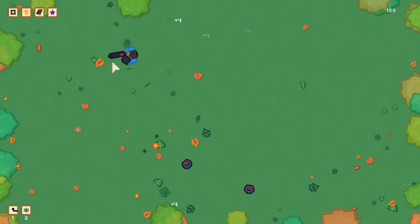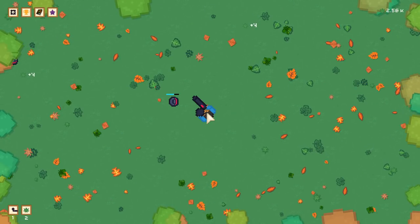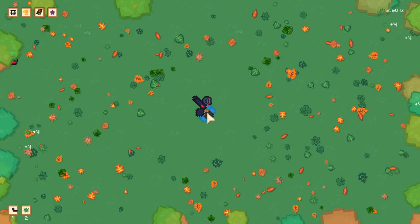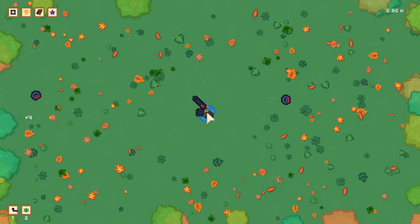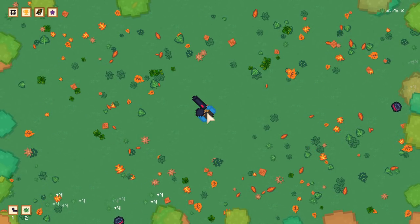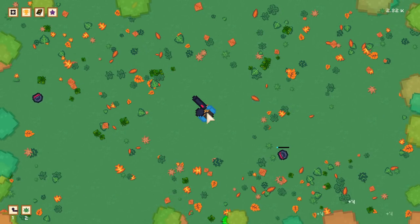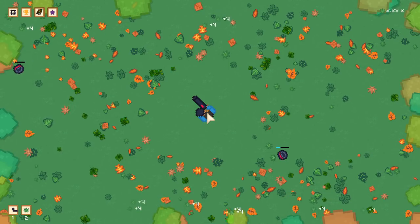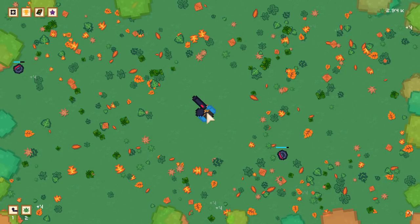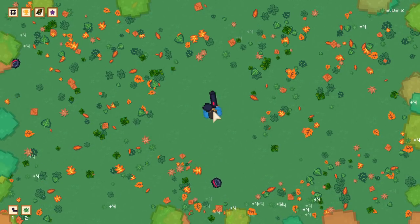Boom — now I get four per leaf, so it's even quicker. If I just don't pick up leaves, do they just keep dropping? I guess they do just keep dropping. Are they occupying the same spots or is it just making more leaves? I think it's just making more leaves.